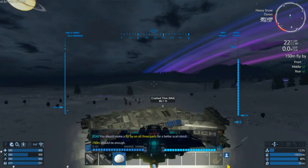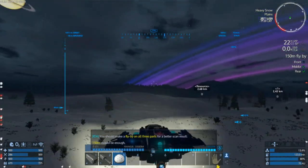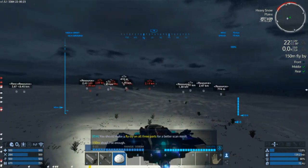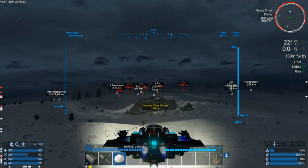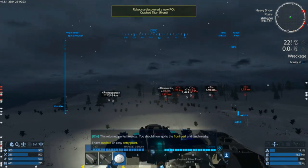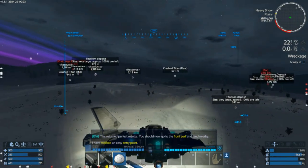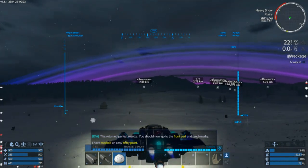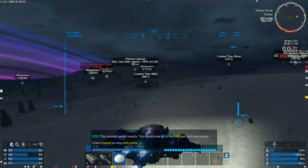There's the middle piece. Now where is the other part? There are so many question marks blocking my view. This returned perfect results. You should now go to the front part and land nearby — I have marked an easy access point. I trust you, IDA. You better not screw me over. So there's the entry point.